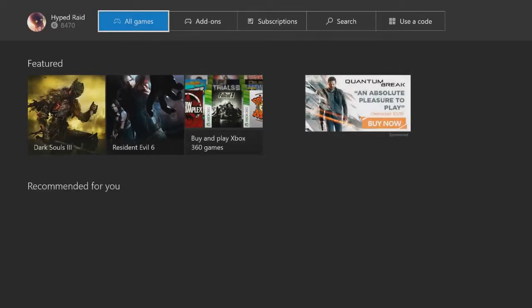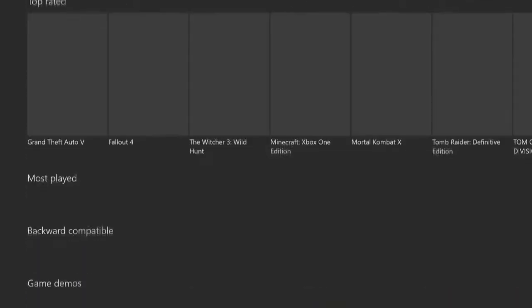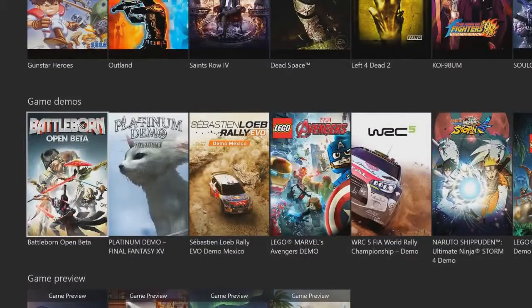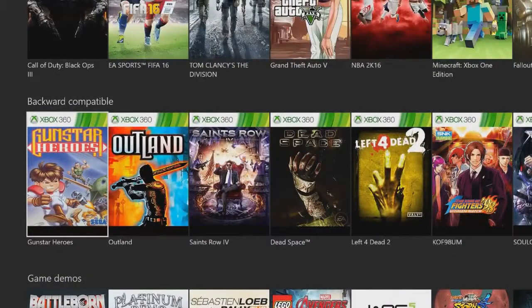What you want to do is go to the store from here, and then you're going to go to games. And then all the way down, you scroll to backwards compatible — right here. These are the games.